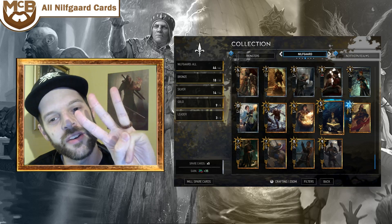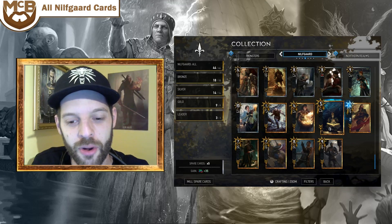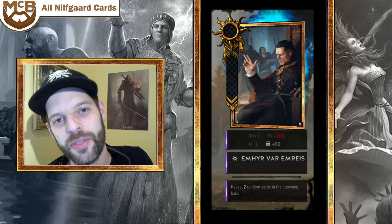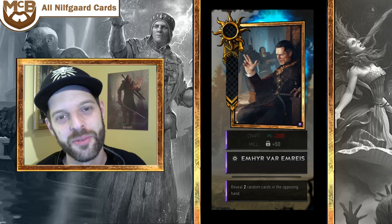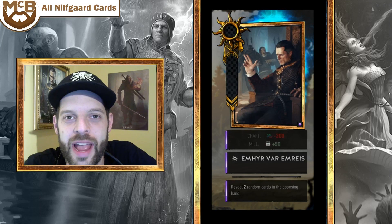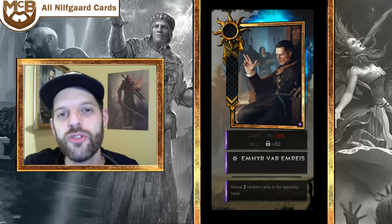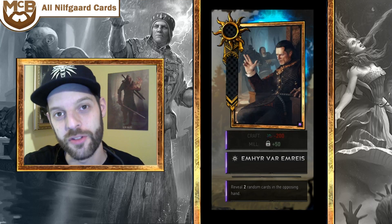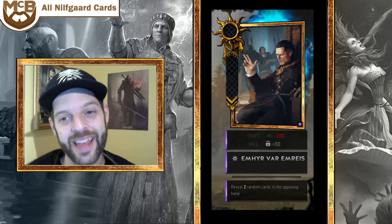We'll start with the three leaders, beginning with Emhyr var Emreis the Emperor. We did know about this ability from the live stream. The faction ability allows for a mulligan at the beginning of each round — similar to Scoia'tael's active ability for choosing who goes first — giving two extra mulligans to refine your hand. The other thing revealed was Emhyr's ability: reveal two random cards from the opposing hand.